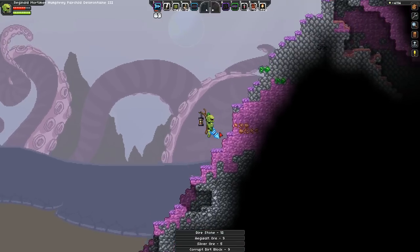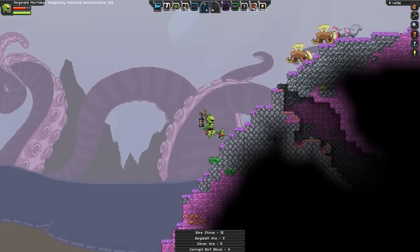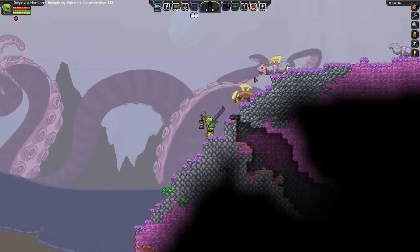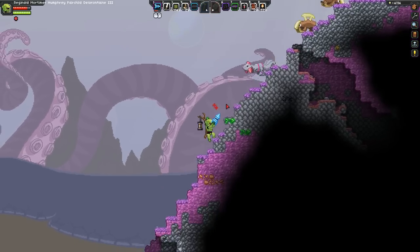I keep trying to double jump but I can't — I just have the dash now. Some of these creatures are peaceful so we'll use the shotgun on the aggressive ones.